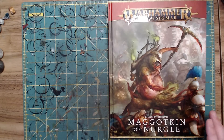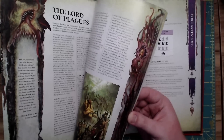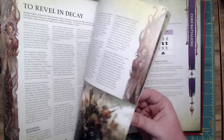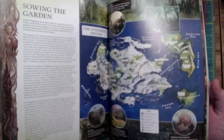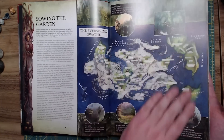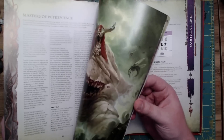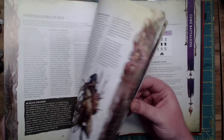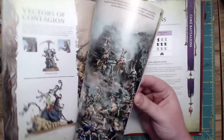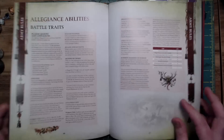So here we have the Maggotkin of Nurgle Battletome, especially for third edition. The lore stuff — I'm going to be doing a lore week, but I have family in town so I haven't been able to record. We see a couple of new pieces of art and some really cool things that put Nurgle's place in the realm of Ghur into context. This is the first time we really see a good map of where Nurgle's forces and influence are. They didn't really add any units — we got a new model for the sorcerer, but he was actually already in the book. They still have a fantastic model gallery and a painting tutorial section, and we're going to move straight into the battle traits.